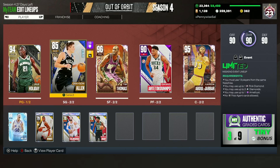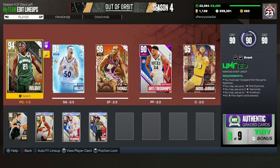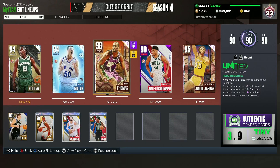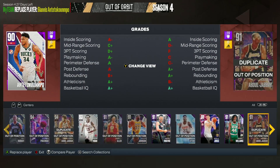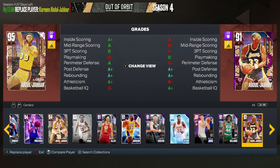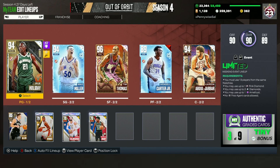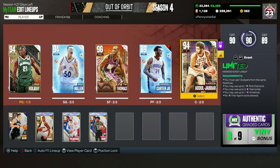At the point guard position, you guys would want to go Penny Hardaway — obviously the Pink Diamond, he's going to be the best Magic player in the game. I don't exactly have Penny Hardaway, but just pretend he's at the point guard position. Shooting guard would be Mike Miller, who's obviously going to be a really good three-point shooter. Small forward is Jonathan Isaac from the Tis of Season set — a really good Diamond card. Power forward, I'd probably go Wendell Carter Jr. as the Ruby. And then at center, Mo Bamba. So the starting lineup for the Magic would be: Penny Hardaway, Mike Miller, Jonathan Isaac, Wendell Carter Jr., and Mo Bamba.